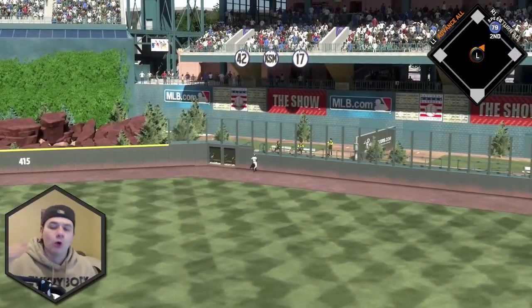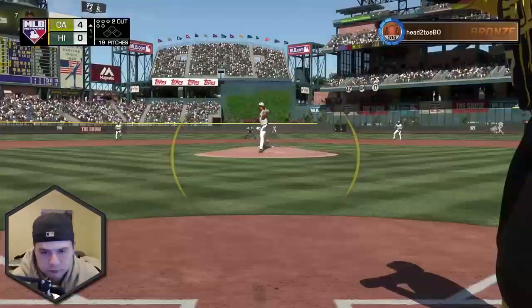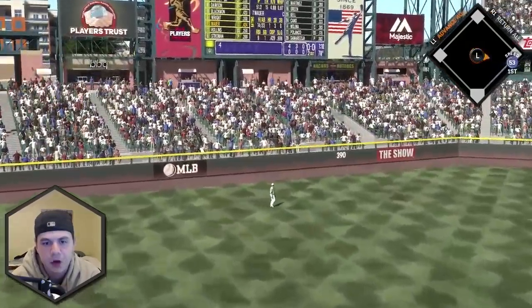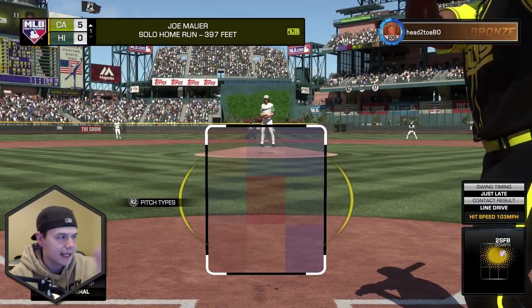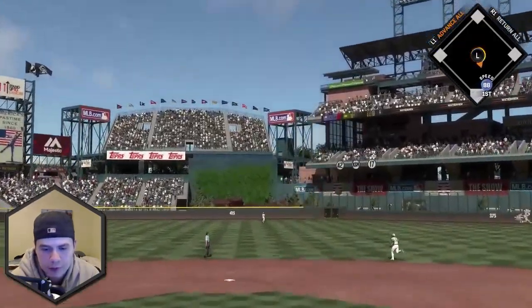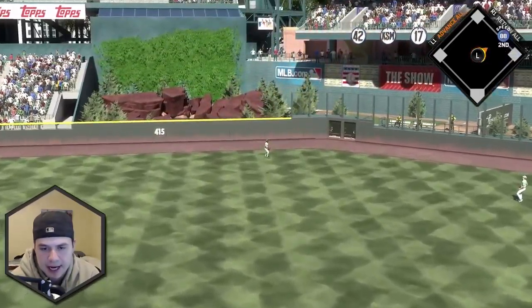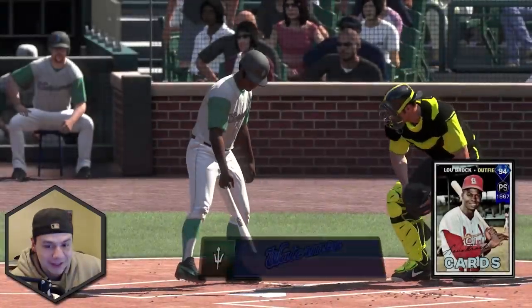Don't throw me fastballs down the middle — it's Coors Field, everything's going to leave. Joe Mauer hits one — that's a cheese home run, it really should not leave the yard. We were a little underneath that one, it stayed in. But guys, we had eight batters up and five runs came across the plate — good start to a game.